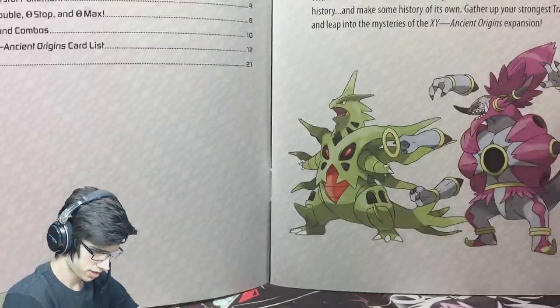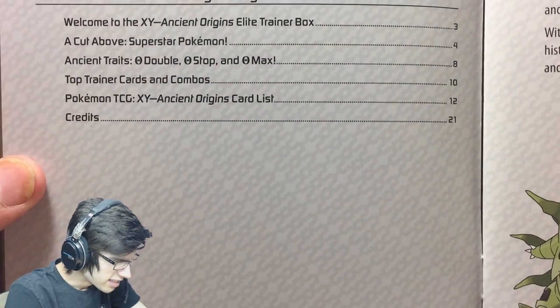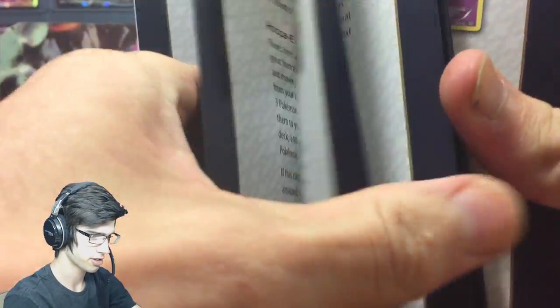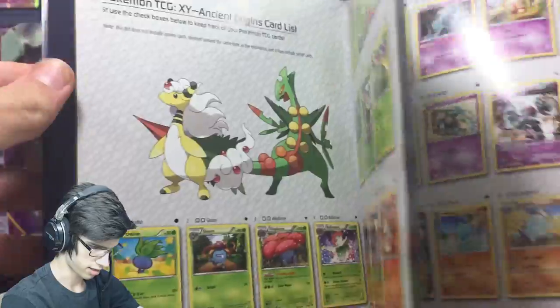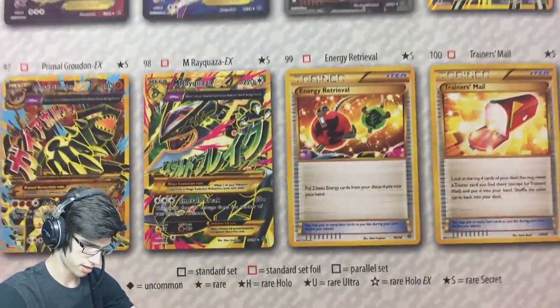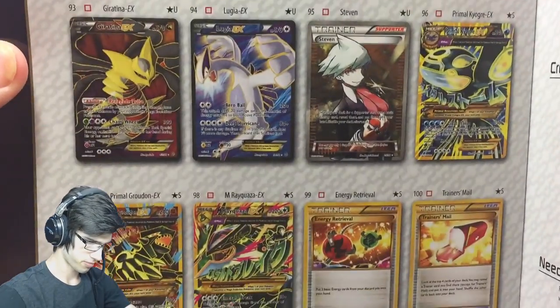Then we've got the big player's guide. You can pause and have a read of the contents page, but we'll flick to the good page — the set checklist. Look at that, there's the goods! That's what I like to see. You get some nice artwork too which is decent.